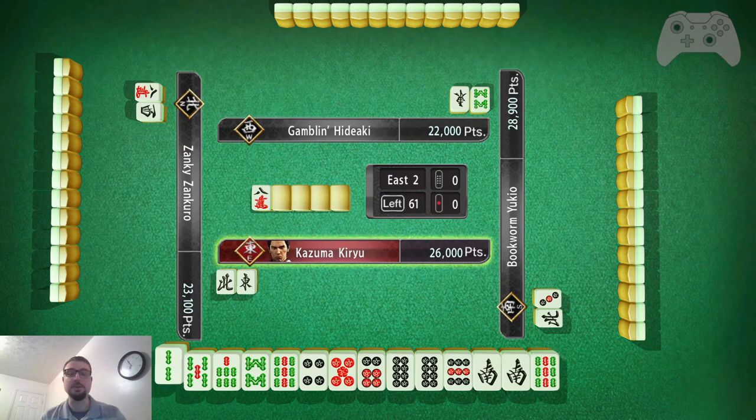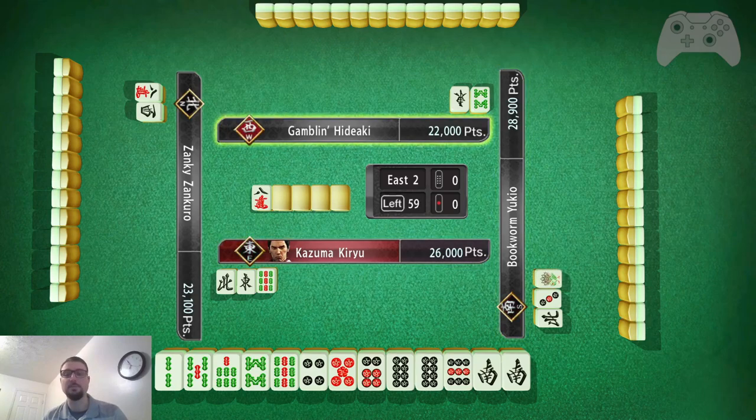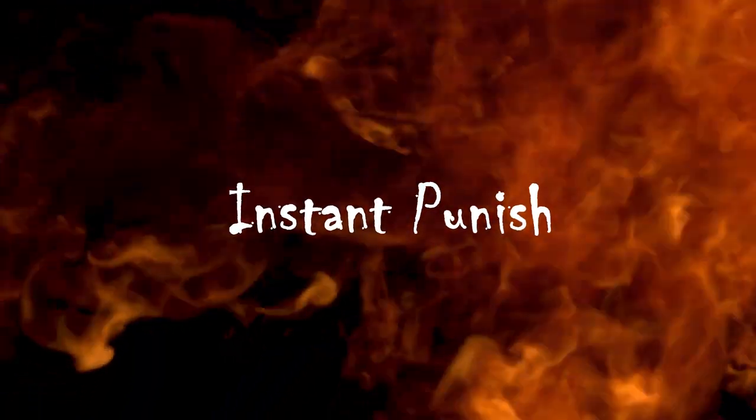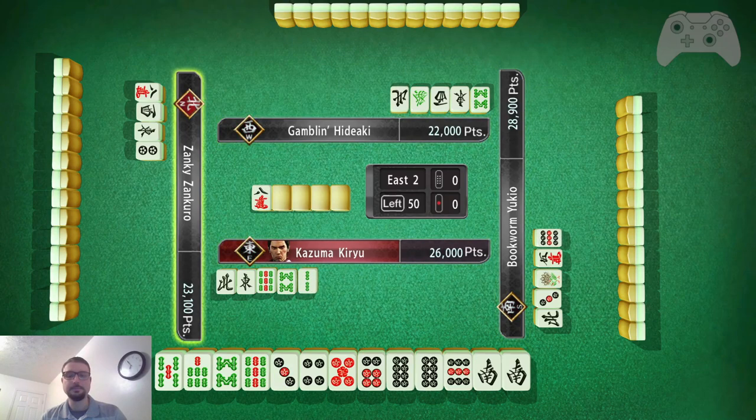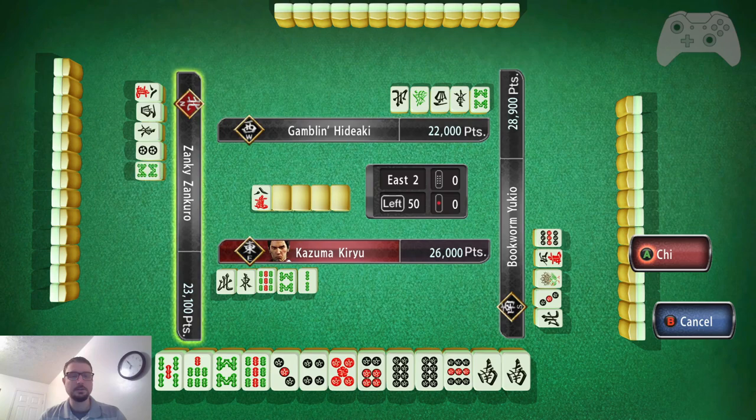Okay, so 2 pairs. I have the 8s and the 9s. However, I already have a 7, 8, so I think 9 is my best toss — 9 bamboo. Instant punish. 3, 4, 5, and 6. I can have a 7 for this 8, so I think 2 is my best toss. Don't really want that 8.